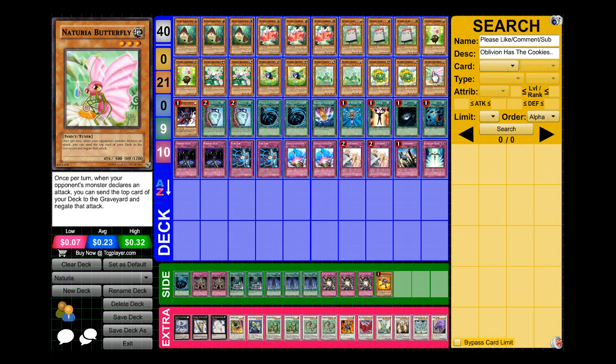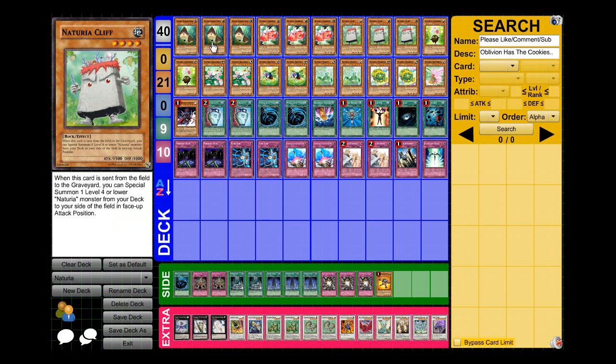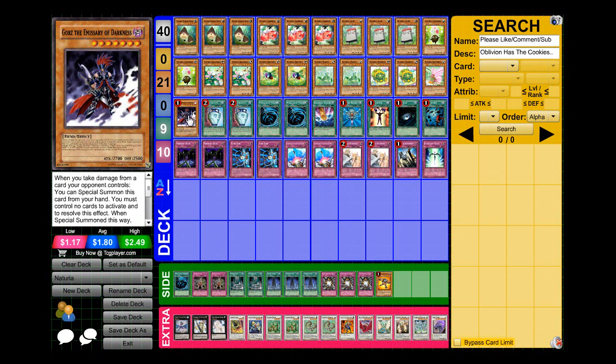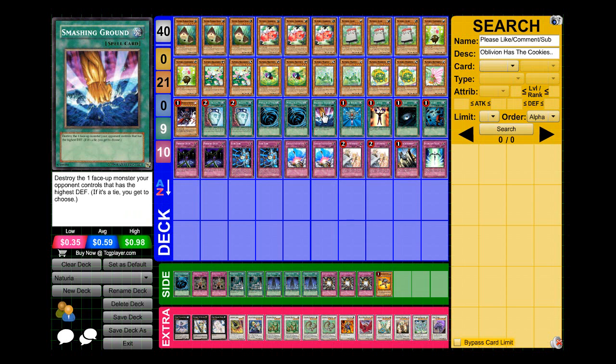I'm running one Butterfly — it's a good level three tuner so you can go for higher synchros — and one Gores for protection. You could take out Gores and run Grand Soil since they're all Earth monsters, but since most of these cards hit the grave really fast, Grand Soil would probably be a bad idea in my opinion.